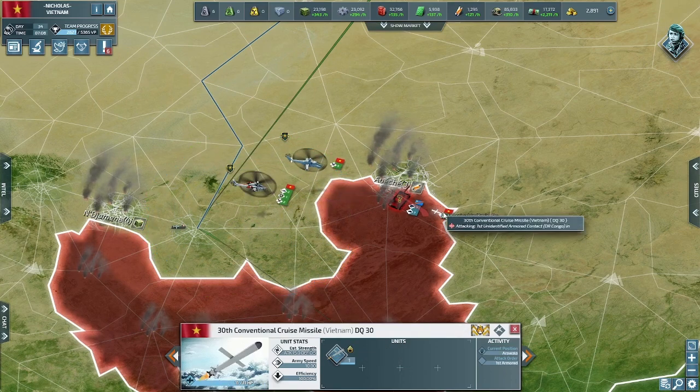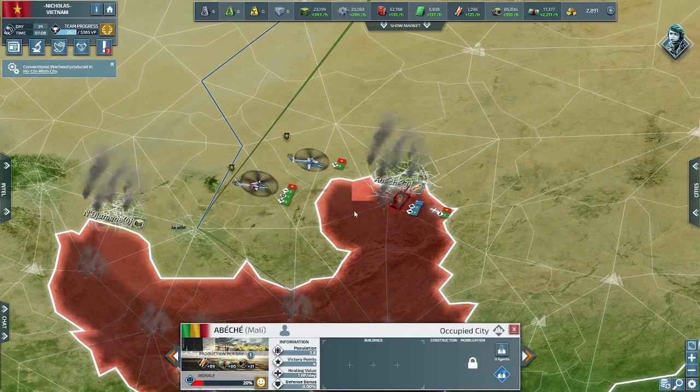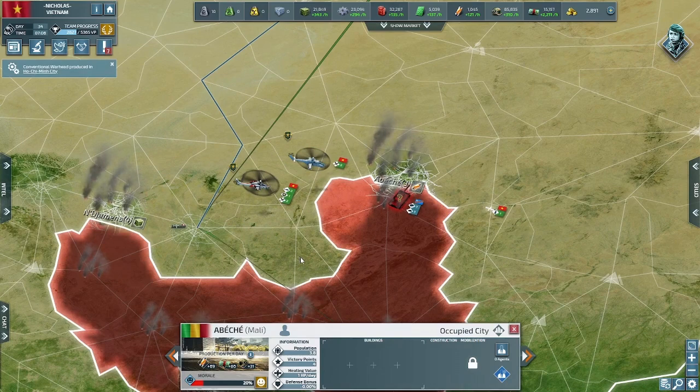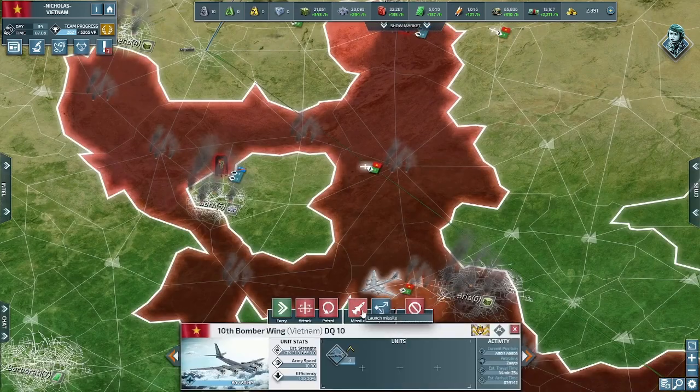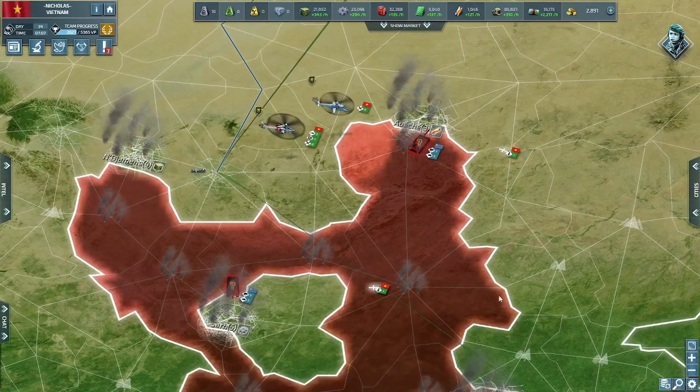Not only that, but conquering real player nations puts space between your homeland and other future enemies. The more conquered land between an enemy and your homeland, the more land you can willingly lose if it is to your tactical advantage to retreat, regroup, and counterattack.